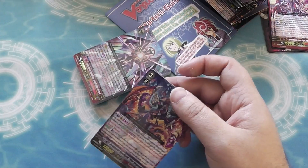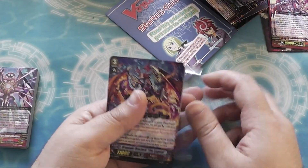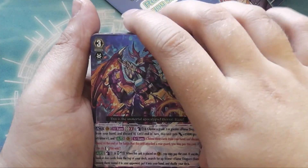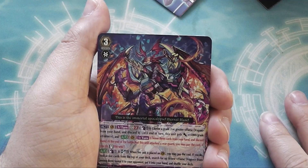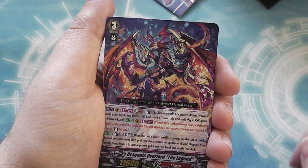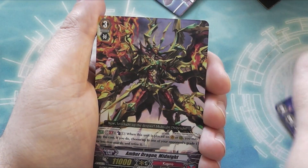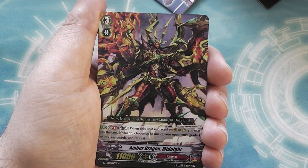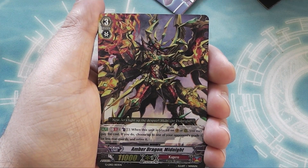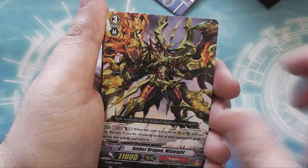And then the stuff that you really want to see — the deck split over two little mini piles. So the first pile: you've got Dragonic Overlord the Legend, your main Grade 3. He's got two skills — a GB2 skill and an Auto skill — and you get four of him. Then you've got Amber Dragon Midnight, another Grade 3 at 11k with a skill that retires one of your opponent's Grade 1 or lower rearguards. You get four of those.